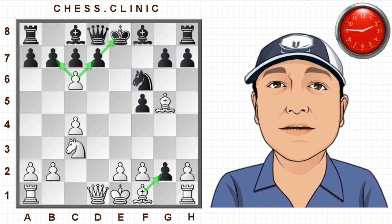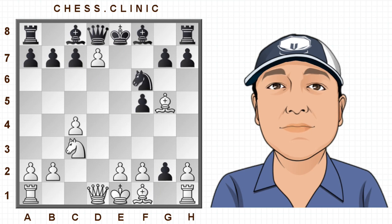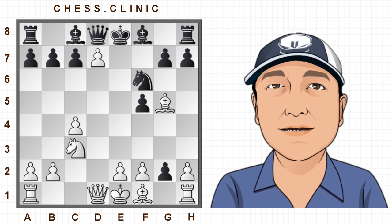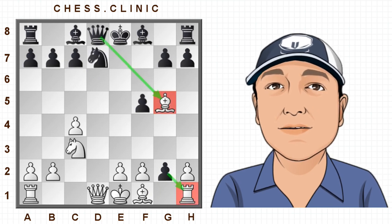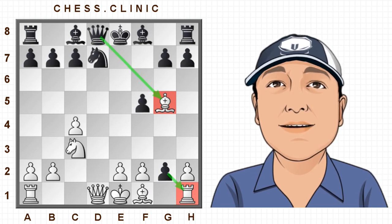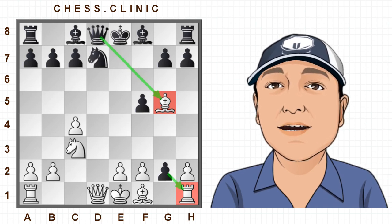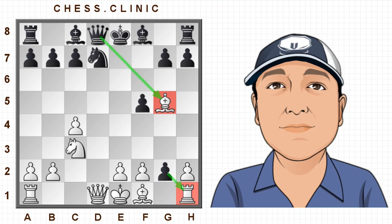In this game, white chose pawn takes d7 — which is a huge blunder — because now the grandmaster played knight takes d7, double exclamation mark. It turns out that white is losing a piece. The bishop on g5 is hanging in all variations; it doesn't matter what he plays. Black is also threatening to take the rook on h1, so white is basically losing a piece.